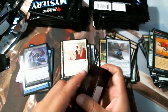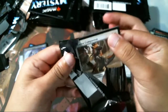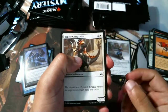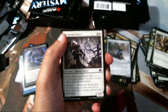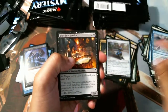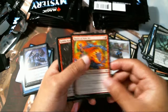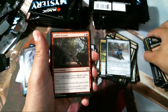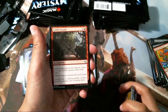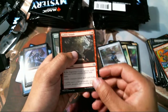Elesh Norn and Dragonlord Ojitai are mythics right now. God, if I was drafting this — who would beat me if I had an Elesh Norn in my deck? If there are any commons or uncommons that I'm just passing by that you guys see are worth a million dollars and I'm just throwing in the stack, let me know.